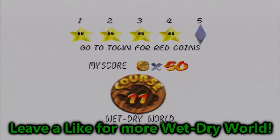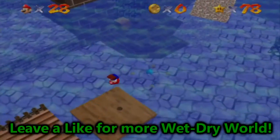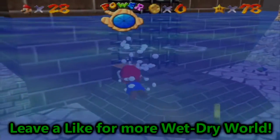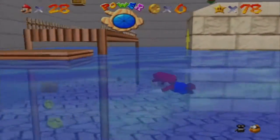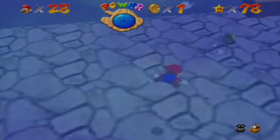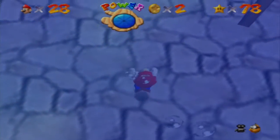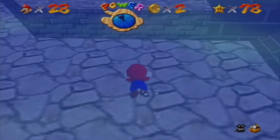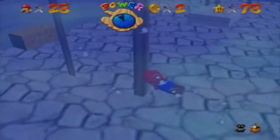We got four stars — that's pretty cool. The hint says go to town for red coins. I'm going to do the red coin challenge and the 100-coin challenge at the same time. I need those coins. I need to at least get two of the three. Where's the other one?